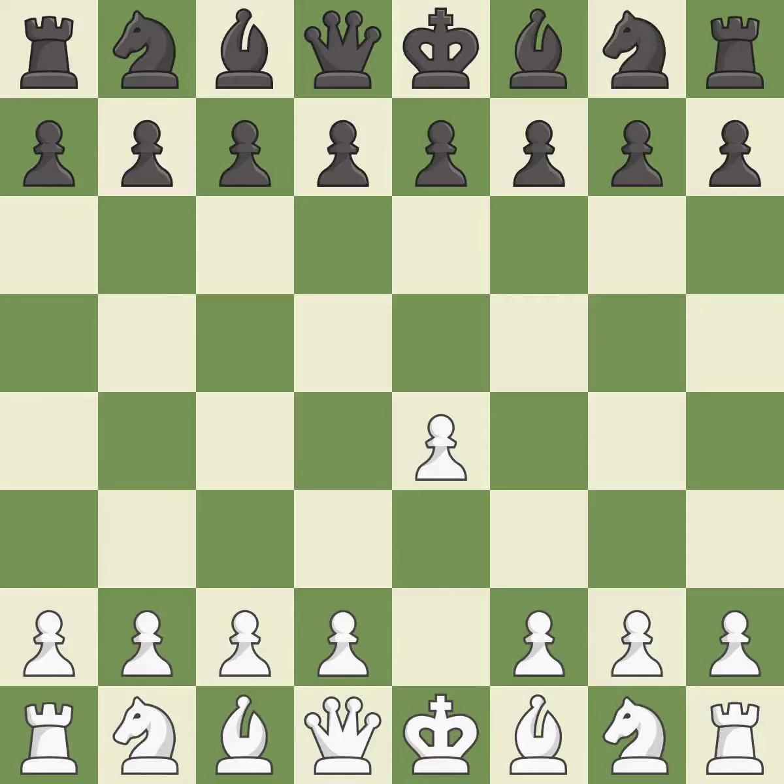Opening with the king's pawn controls the center and opens up the light squared bishop and queen, often leading to sharp games. The modern defense plays g6 to fianchetto the dark squared bishop on g7, where it will attack the center from the long diagonal.